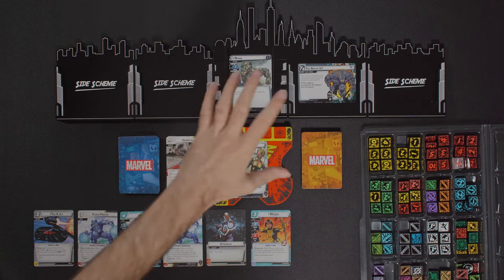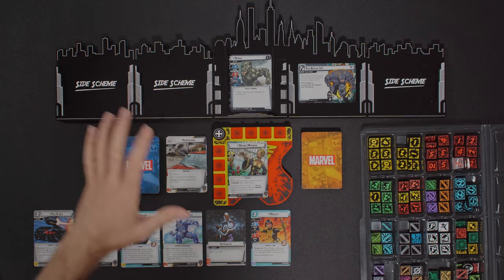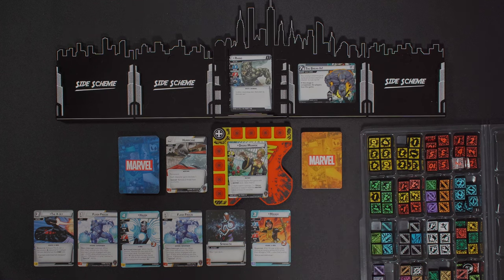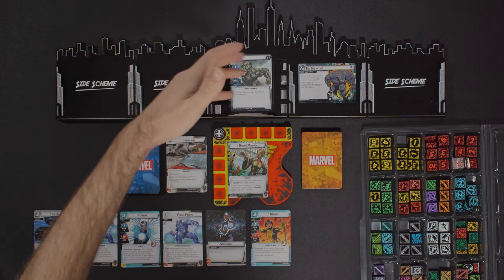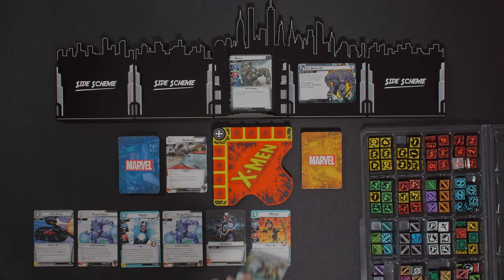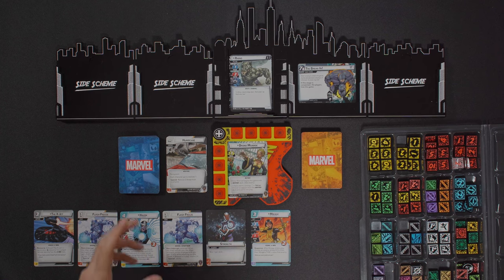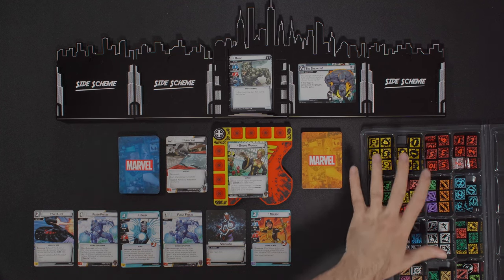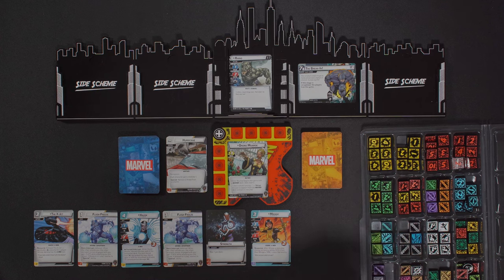I do want to go over how I have things set up. First off, all of this acrylic is from Buy the Same Token. I have all my health and threat tokens, my side scheme, main scheme board, and my player board specific for X-Men. I'll be having my discard up here, the hero deck here, I'll be putting my cards in play over here, and then this is my hand. I think I'll be able to zoom in easily. We'll see how it goes — I might change things up, let me know what you think.